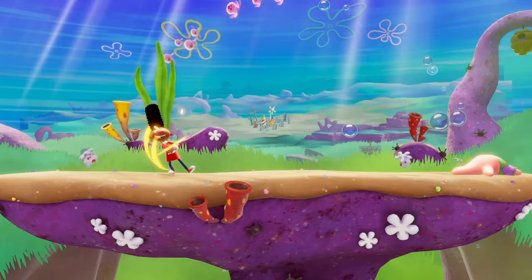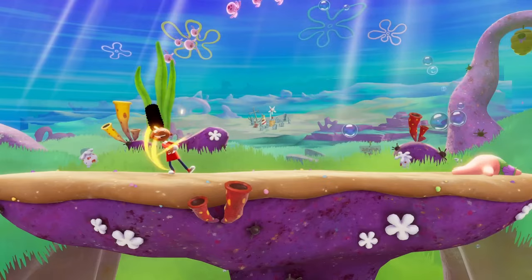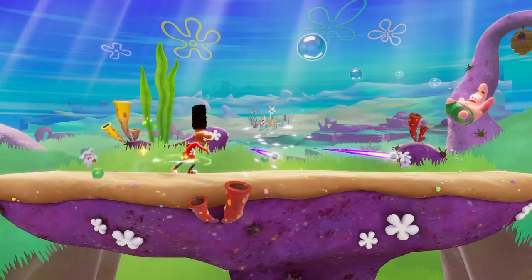For his neutral special, Gerald rears up a baseball pitch that throws harder the longer he spins his arm. The windup can be cancelled with the block button to store the charge, and the slime version of this attack is always thrown at full speed.